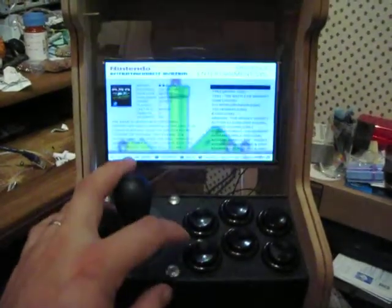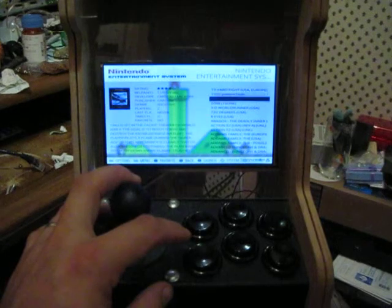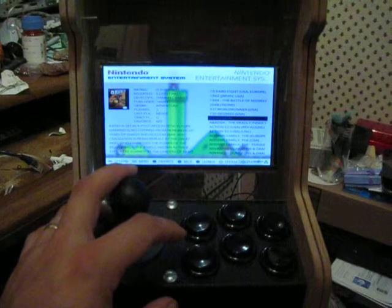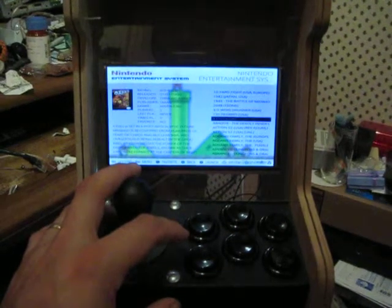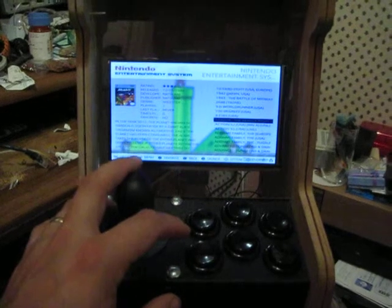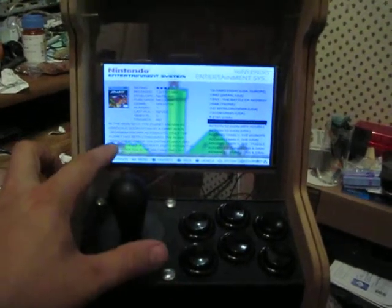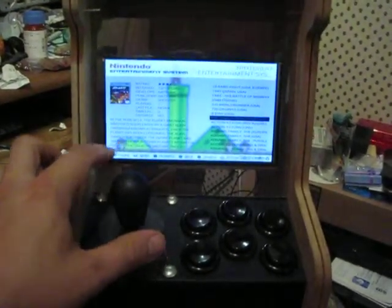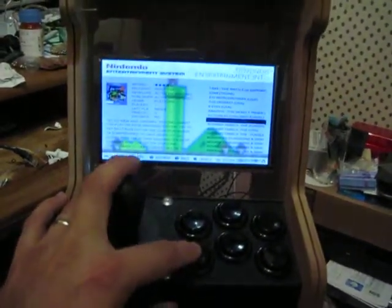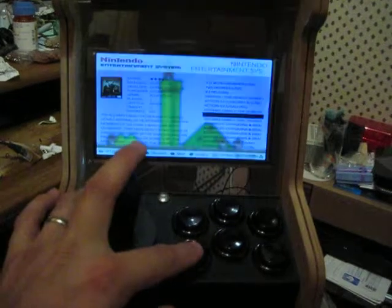Probably can't see it very good, but there's a list of all the games and it has a little image of the cartridge. And if the description is long enough to start scrolling, this little area right here will start scrolling. We'll launch Addams Family.